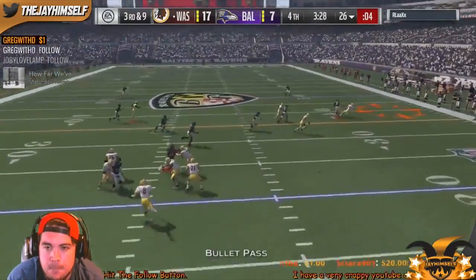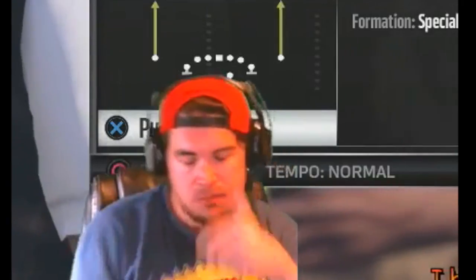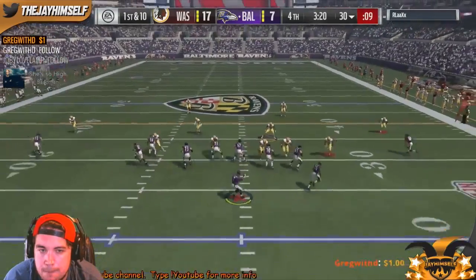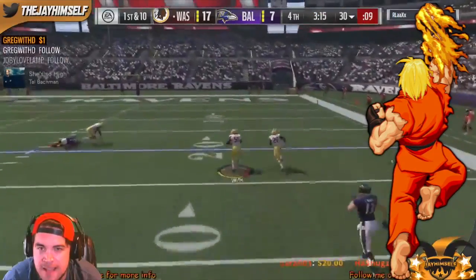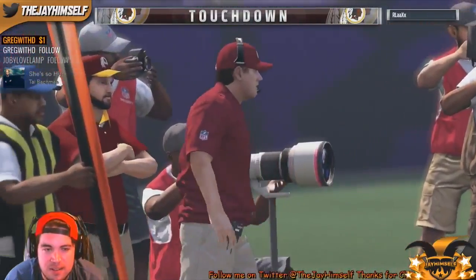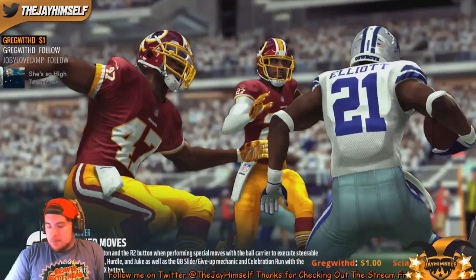On my next possession it's third and nine. We're going to go to the out route to Jordy Nelson but Kirk Cousins misses the throw. I'm very happy that my opponent somehow has a chance to be in this game. We punt the ball back to him, and on his first play getting the ball — Sharyuken! We get the Sharyuken interception. Telvin Smith is going to score, and this is where our opponent decides he's had enough and quits the game. Very good game from my opponent — well, not really from his part.